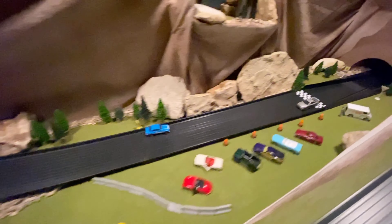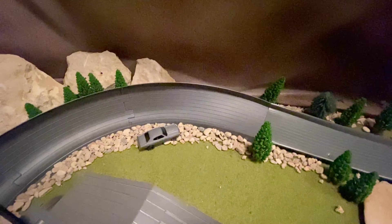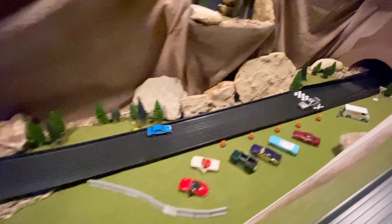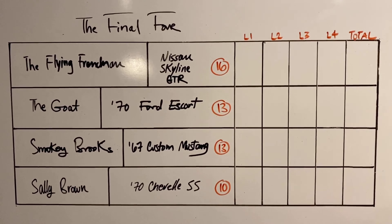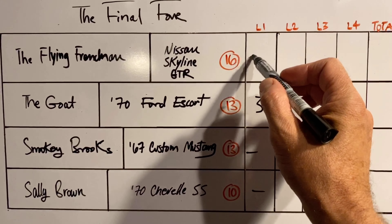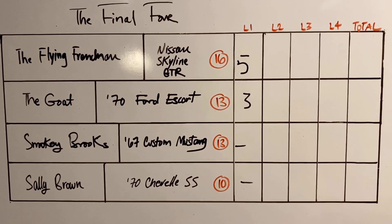We've got the Flying Frenchman on lane one. He's out front to start. Smooth jumps for everyone. He breaks away but he's in reverse — he's not going to get the jump there. And the GOAT will take second place. Looks like Sally Brown DNF'd in turn two, and Smokey Brooks in the 67 Custom Mustang went turtle outside of turn one. A little bit of break up on the bridge jump — that'll get you every time. No bonus jump.